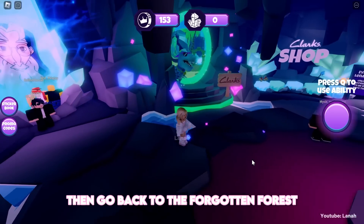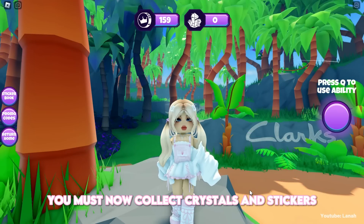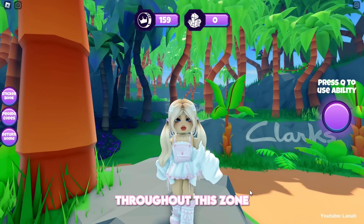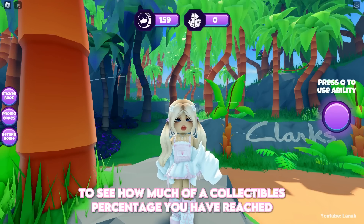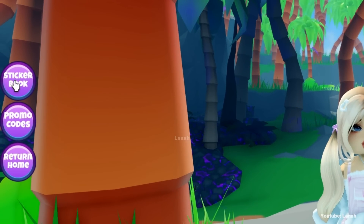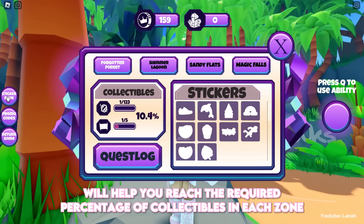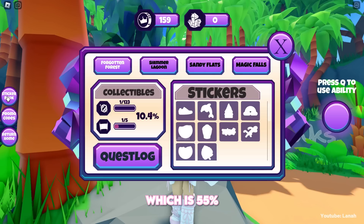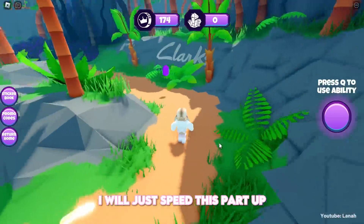Then go back to the Forgotten Forest. You must now collect crystals and stickers throughout this zone. To see how much of a collectibles percentage you have reached, click on the sticker book. Collecting scrolls, crystals, and stickers will help you reach the required percentage of collectibles in each zone, which is 55%.